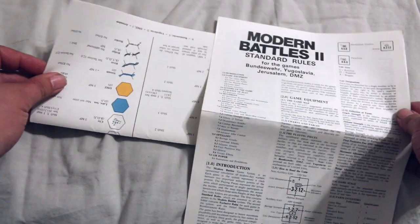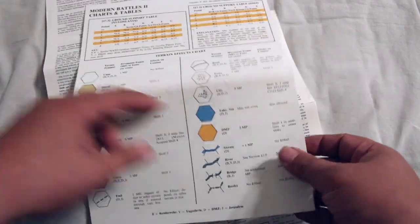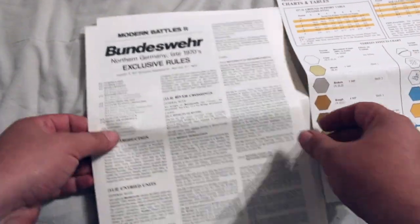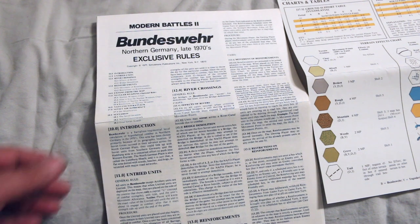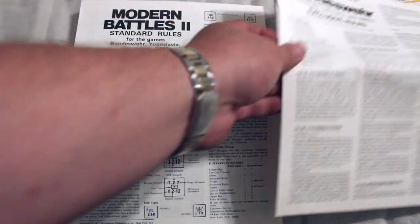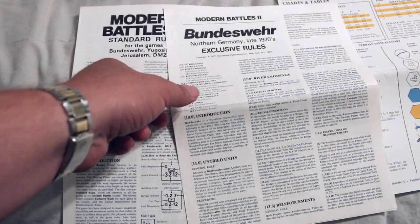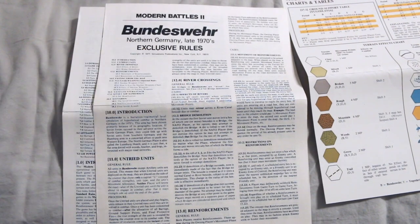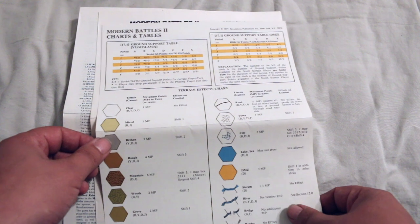This has standard rules and charts. The charts have some color on them, which is pretty impressive for back then. And then it's got exclusive rules. It reminds me of how Decision Games has their mini game series and folio games — a lot of those have standard and exclusive rules. So if you learn the standard rules, whenever you buy a new game from that series, you just need to read a couple pages of exclusive rules. Let's take a look at the charts first.